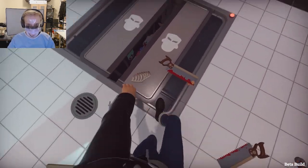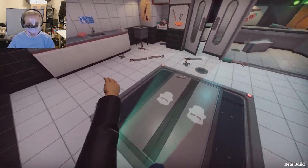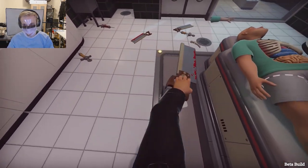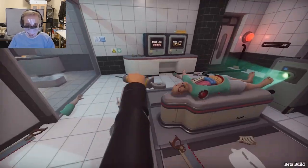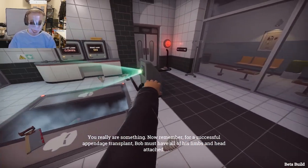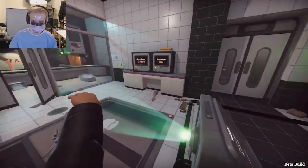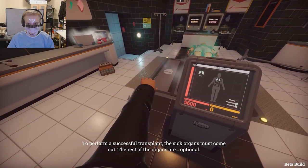So accusatory. Right, let's do this properly. There we go. Saw - saw, we're in. Surgery. Blood loss, zero. Hopefully one of these will do the trick. You really are something. Now remember, for a successful appendage transplant, Bob must have all of his limbs and head attached. This seems consistent with the literature. These guys have done their research. And finally, an organ transplant. Remember to check the diagnostic scanner. To perform a successful transplant, the sick organs must come out. The rest of the organs are optional.